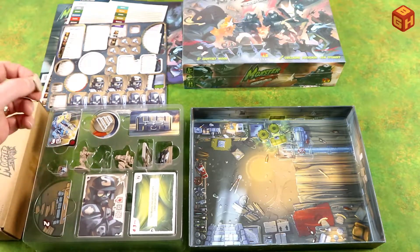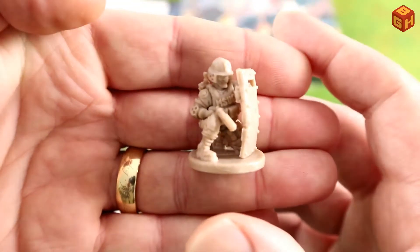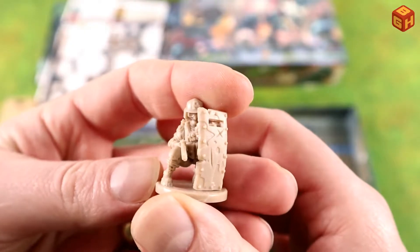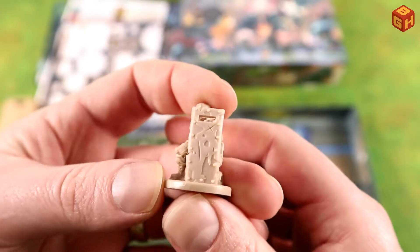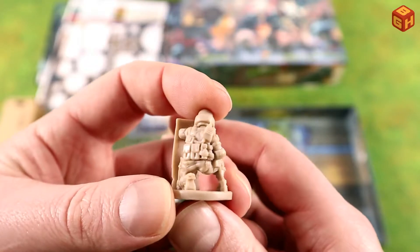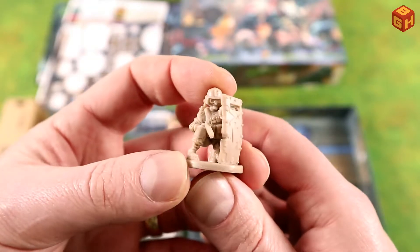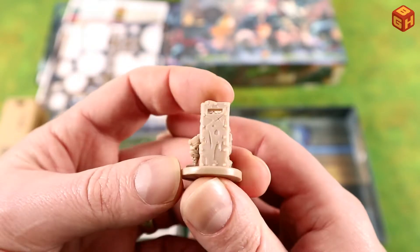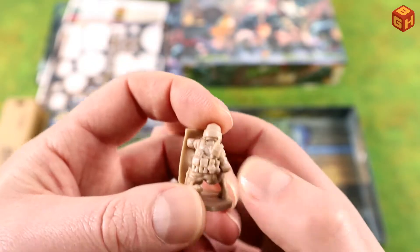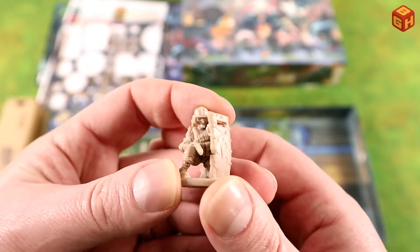We have two agents. This is Agent P — he or she is crouched with a big shield, looking like a SWAT agent with helmet and armor. It's pretty detailed: you can see all the bags and grenades on the belt, the radio on the back, and the bulletproof vest. It actually says 'MSUG' on it.